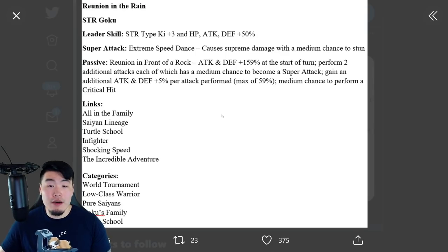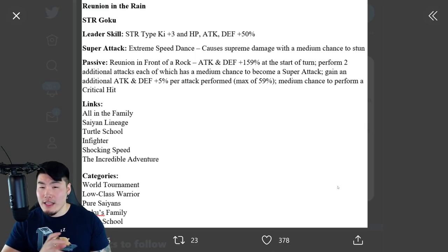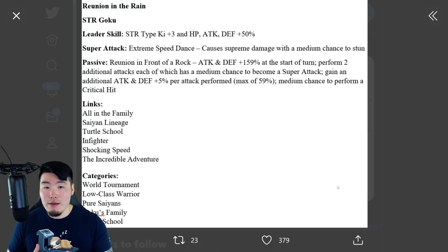The STR Goku — I don't know between the two which one I prefer, probably the Gohan actually, but this guy's really good too. His leader skill is STR type, Key Plus 3, HP, attack and defense plus 50%. Super attack causes supreme damage with a medium chance to stun. Passive is attack and defense plus 159%; at the start of the turn performs two additional attacks, each of which has a medium chance to become a super attack — so this guy can super up to four times with hidden potential investment. Gains an additional attack and defense plus 5% per attack performed, max of 59%, and medium chance to perform a critical hit — that's going to be 30%. Links are All in the Family, Saiyan Lineage, Turtle School, End Fighter, Shocking Speed, Incredible Adventure. Categories are World Tournament, Low Class Warrior, Pure Saiyans, Goku's Family, and Turtle School. Goku's definitely the more offensive driven unit, but Gohan's going to be better defensively as a better tank — they're both just amazing.